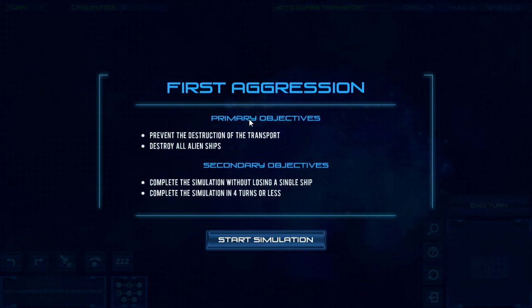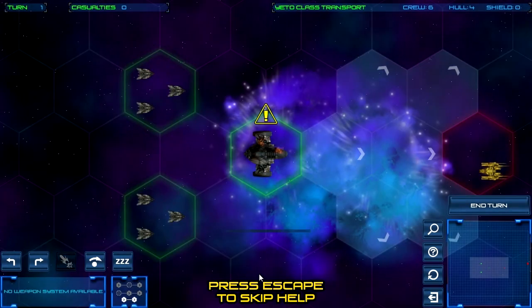Let's check our objectives: we have to prevent the destruction of our transport ship, and we have to destroy all the alien ships. There are also secondary objectives but I'm probably not going to worry about those since I probably won't be able to complete them. Let's start.